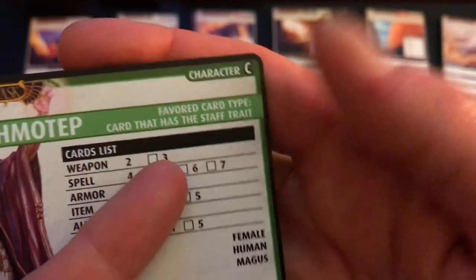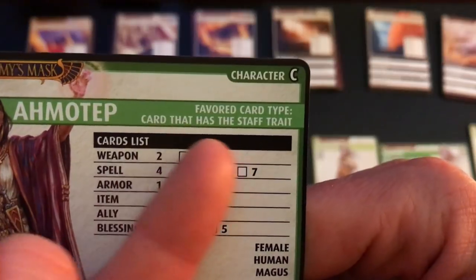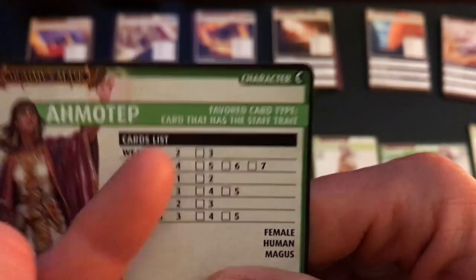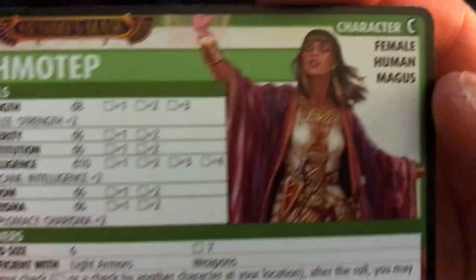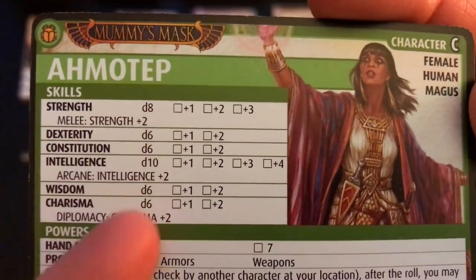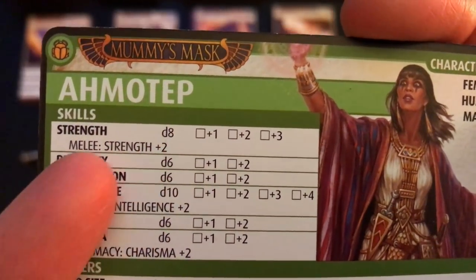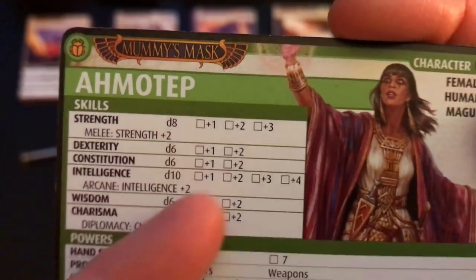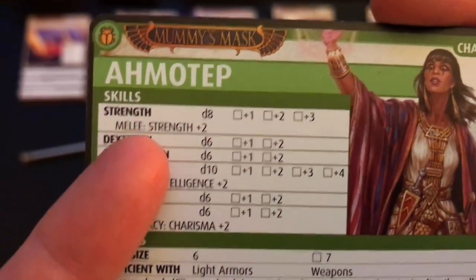Everyone has a favorite card type and what this means is that when you draw your initial hand you're supposed to have a card of your favorite type in it, and if you don't you reshuffle to get that in there. The skills that everybody has listed are here with an indication of what die you're rolling to make the test of the skill, and the test is to meet or exceed a difficulty number that comes in on the card you're encountering.